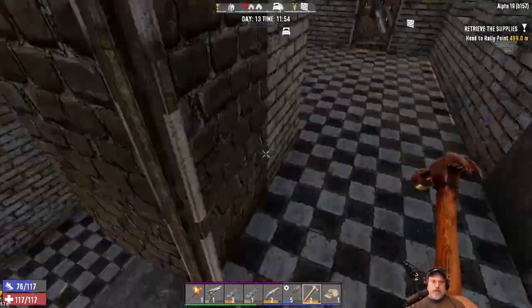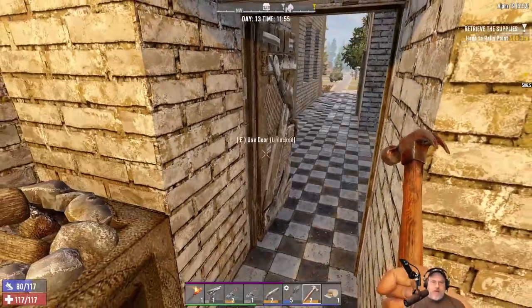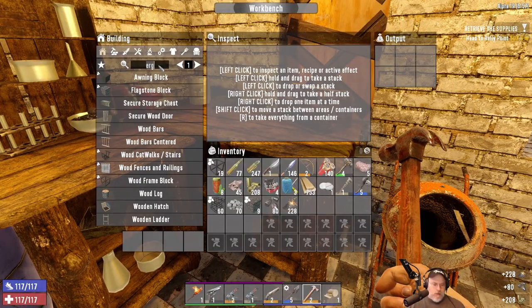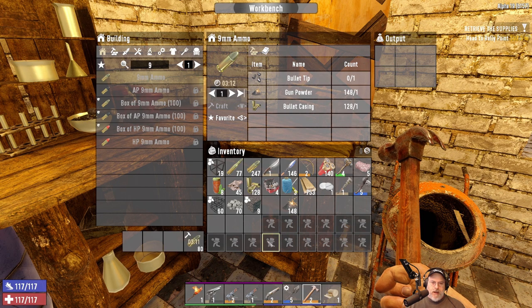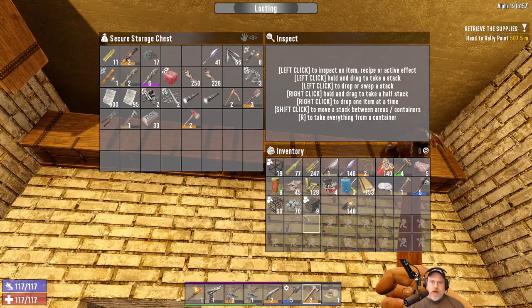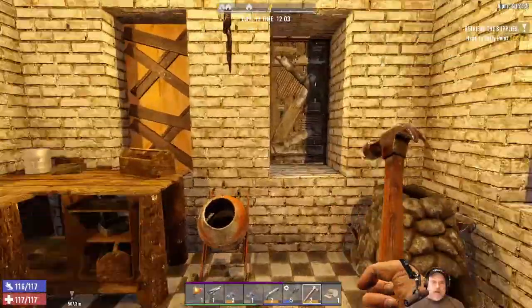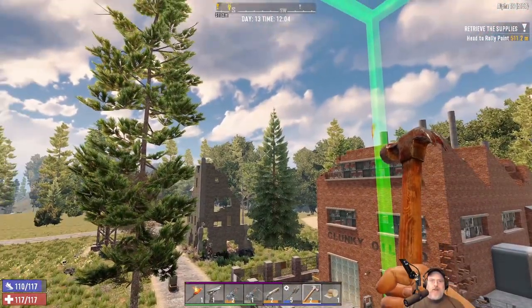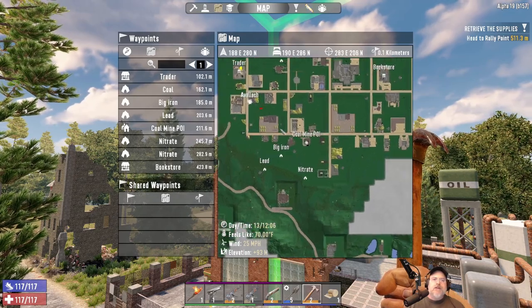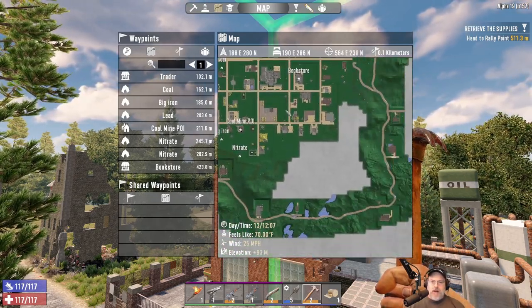Now we have all the rest of day 13 and day 14 to go do other stuff. Like I said, I need to get a little more ammunition — mine some more lead and gunpowder. Actually we have a decent supply of gunpowder; we should convert those into nine mils right now because the pistol is going to be our main horde night weapon. Oh, we got another airdrop — let's see where that sucker is. I love how easy the drops are to find now; yep, there it is over that way.